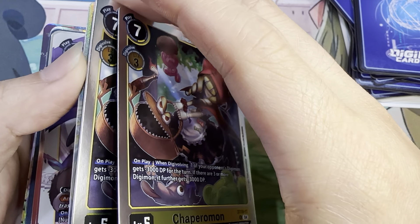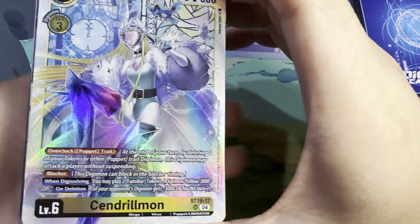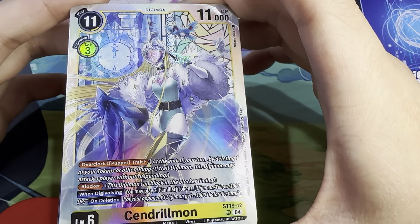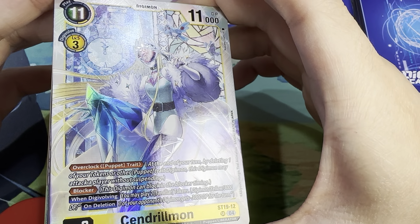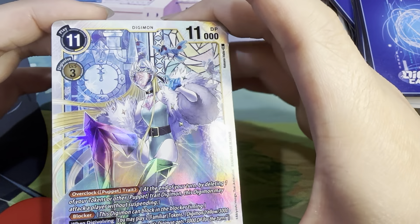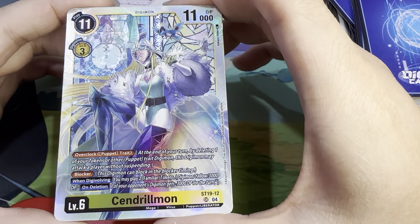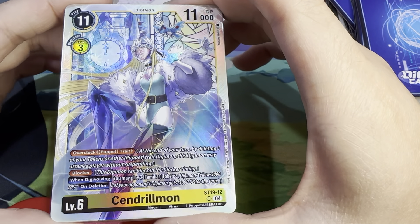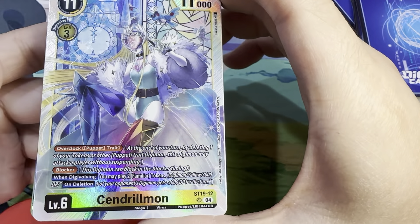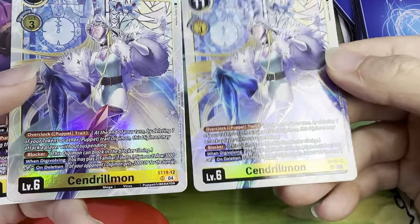And the other SR of the deck — you have Sendrilmon. This has a really nice lattice-like effect, and you can see that they're spiraling. Very nice texture. Eleven play costs, 11,000 DP, Digivolves for three off of a level 5 yellow. Overclock, Puppet Trait, and Blocker. When Digivolving, you may play two Familiar tokens. And then on deletion, give one of your opponent's Digimon minus 3000 DP for the turn. Very nice card.